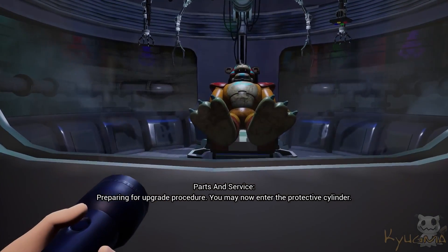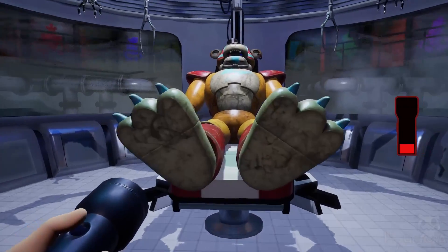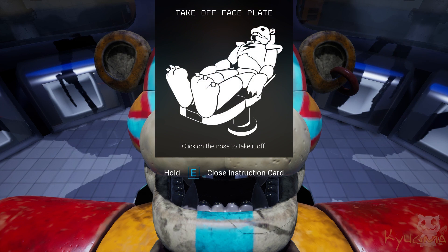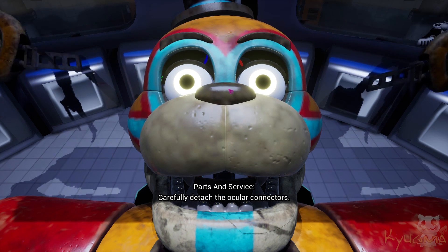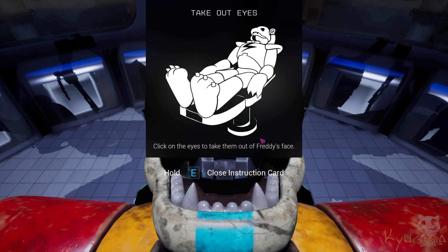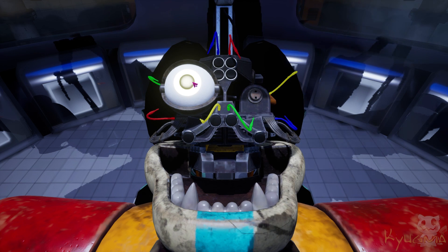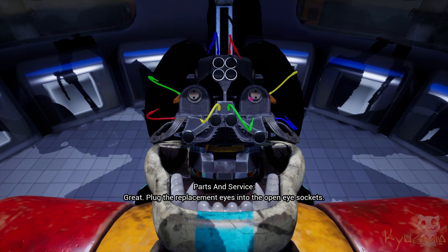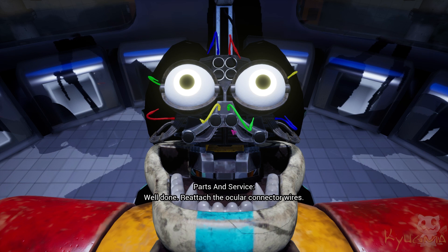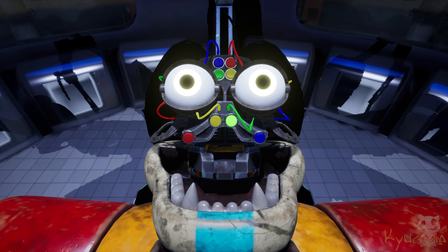Welcome to Parts and Service, preparing for upgrade procedure. You may now enter the protective cylinder. Let's begin by removing Freddy's face — press Freddy's nose to remove the skull housing. Carefully detach the ocular connectors. Great. Plug the replacement eyes into the open eye sockets. Well done. Reattach the ocular connector wires. It is time to close the faceplate.